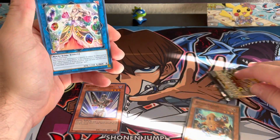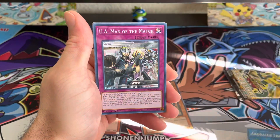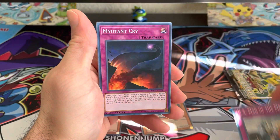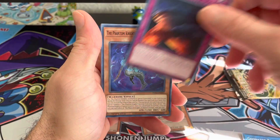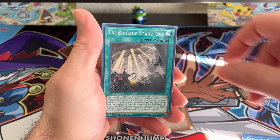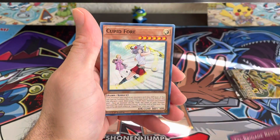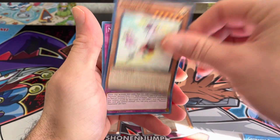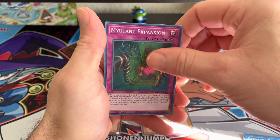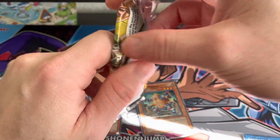We'll take a look at the common cards: we have Geonator Transverser, UA Man of the Match, Mutant Cry, The Phantom Knight Sustained Greaves, Tribe Grade Standoff, Tribe Grade Revolt, Cupid 4, and Mutant Expansion. Those are the common cards that we got.